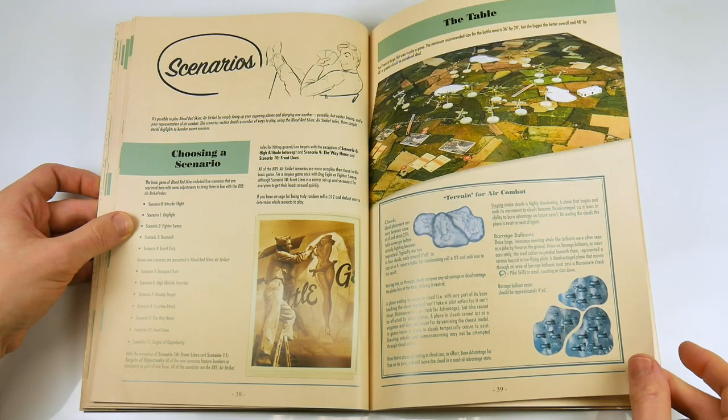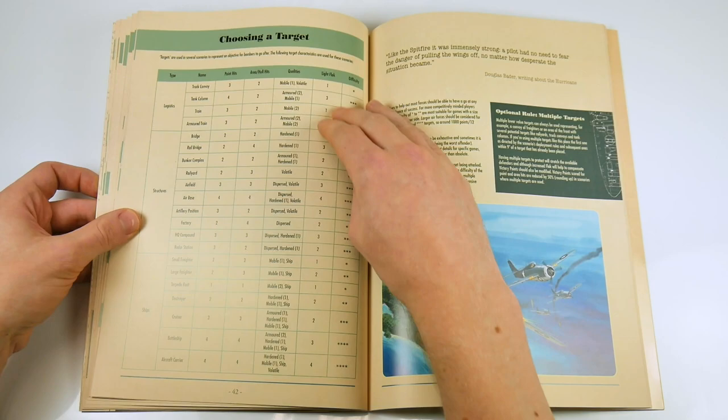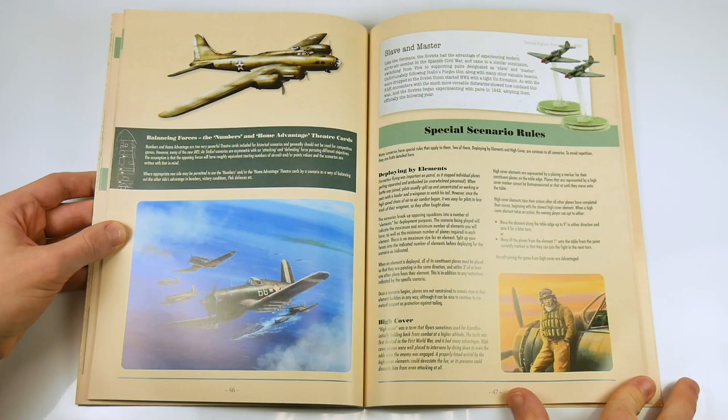Next come the scenarios, with updated versions of the five original ones from the box game and seven brand new ones that more closely follow the Airstrike rules themselves. After some set-up rules, a set of charts for theatre and doctoring cards is included, allowing players to fight across pretty much every part of this worldwide war.